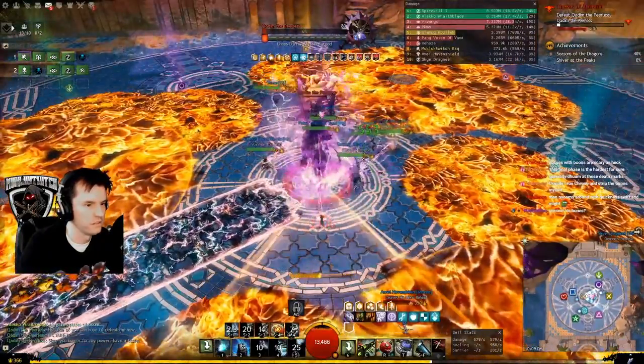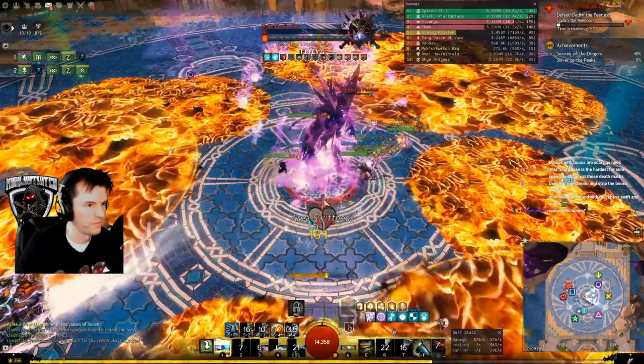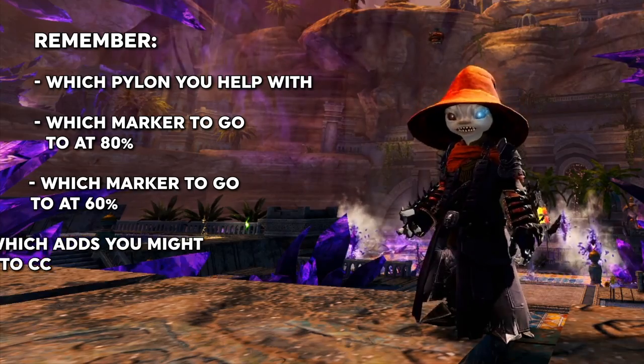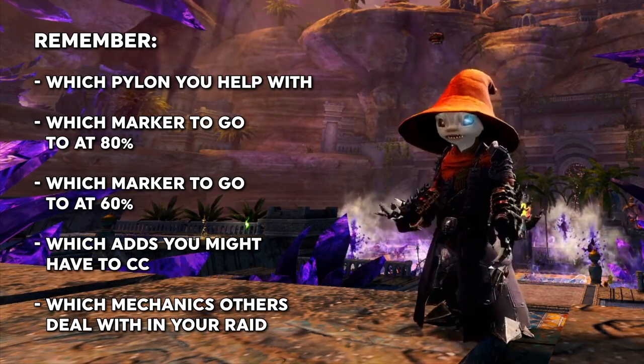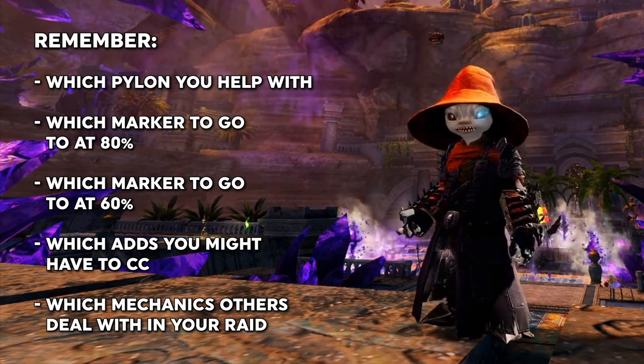Get him to zero to finish the fight. There's a lot going on in this fight, but each person only needs to remember their job: what pylon are you helping with, which marker do you go to at 80%, and which marker do you go to at 60%? CC the adds, plus know the other mechanics that everyone has to deal with.